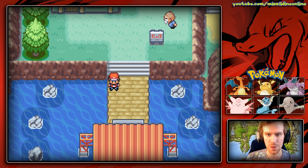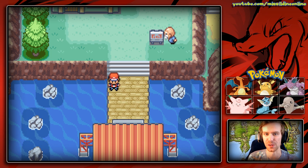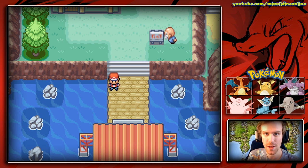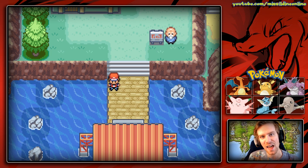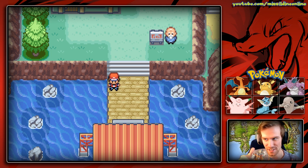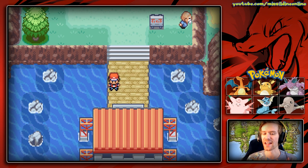Hello everyone and welcome back to Pokemon FireRed episode 32. In the last episode we went to Mount Ember and caught the legendary bird Moltres, the fire-flying type legendary Pokemon. I added a bunch of really cool editing things to that. In this episode we are going to finish exploring everything we can do here on the Sevii Islands.